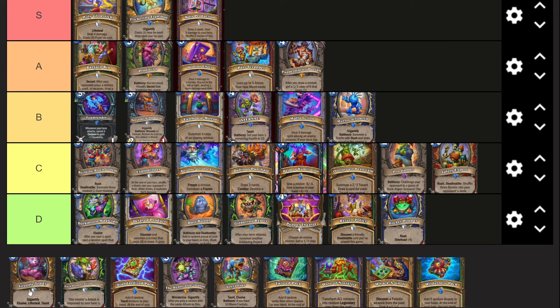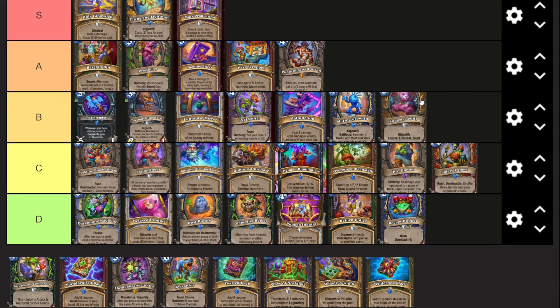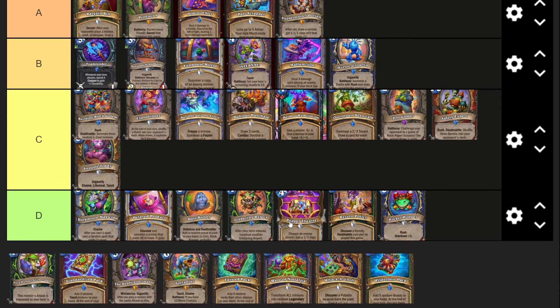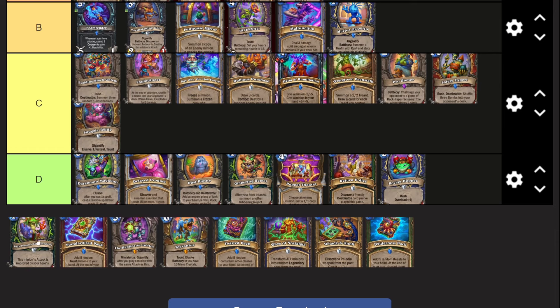Snuggle Teddy - three mana, two-four, Gigantify: elusive, lifesteal, taunt. I think it's fine - kind of okay but nothing crazy. I don't even know if it would see play literally anywhere. It's not objectively bad like some other cards, it's just not amazing. If you could play it in like a Taunt Druid that's not the worst thing in the world, but it's just not very good.